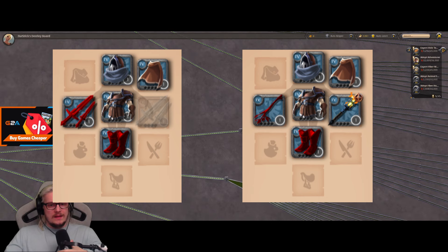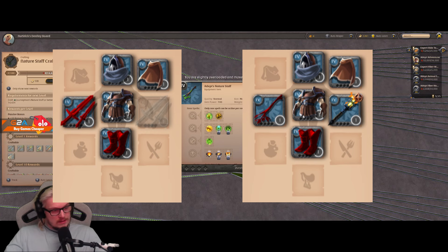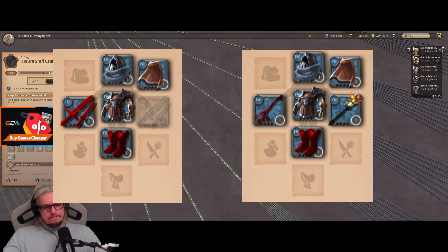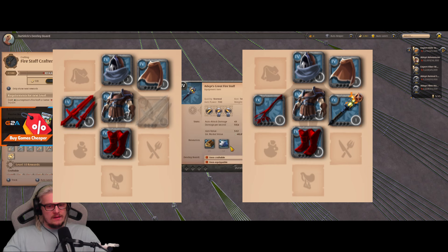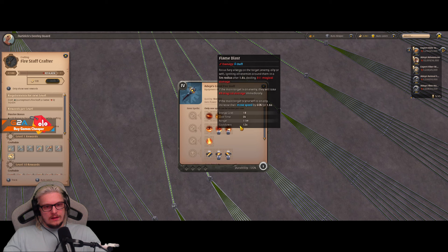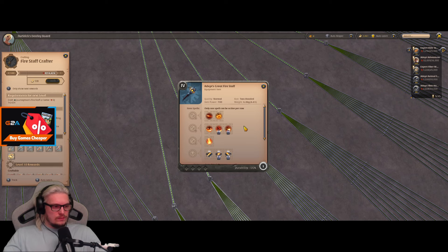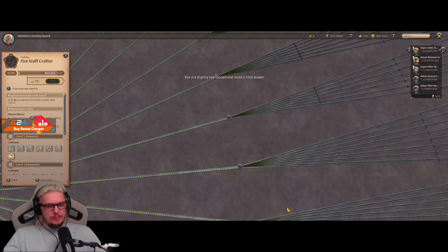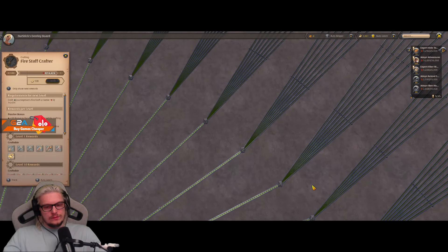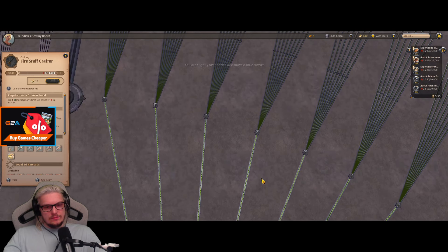For more PvE I'd recommend plate boots with rejuvenating sprint and scholar cowl for mana regen. There's also a bow build with mercenary jacket, mercenary hood, and scholar sandals. The nature staff build uses one-hand nature with a torch, mercenary jacket or soldier armor depending on preference, mercenary hood, and scholar sandals. For fire staff, great fire is pretty strong because of the AoE — pair it with cleric robe, mercenary hood, and scholar sandals.